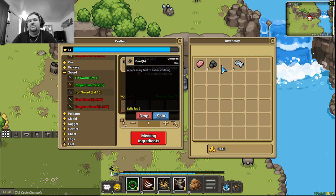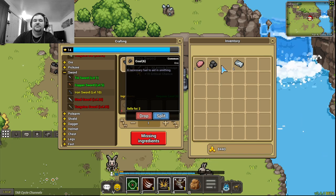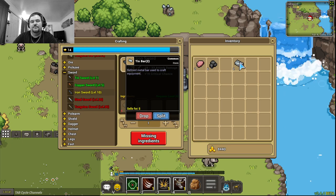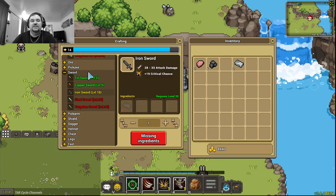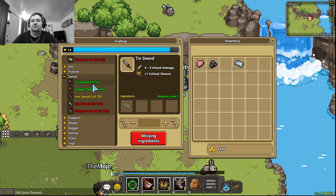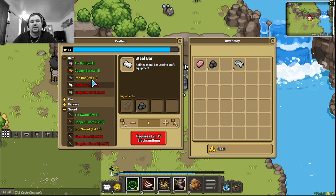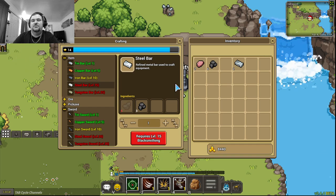So if you're buying coal at 3 coin each from another player, you're spending 6 coin per ingot. But that ingot is only worth 5 coin — and that's even if you already mine your own tin, copper, iron, steel, or tungsten. The economy in this game is just not friendly to users.